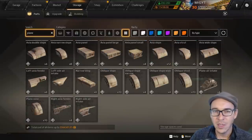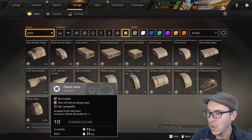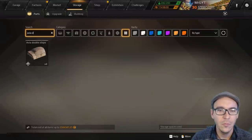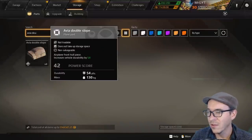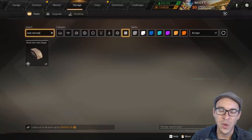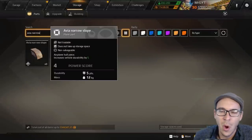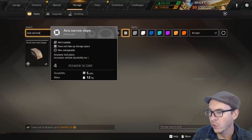First up, the plain nose — it's an interesting shaped piece; they have some of the most interesting pieces in the game. I'm going to rank this one at C. The Avia double slope is a goofy wonky piece but does make some things look really cool — still ranking it C. Same for the Avia narrow slope: at least it's a small piece, but it's so small you're really wasting a part unless you're making an art build. We're going to rank that piece as C as well.